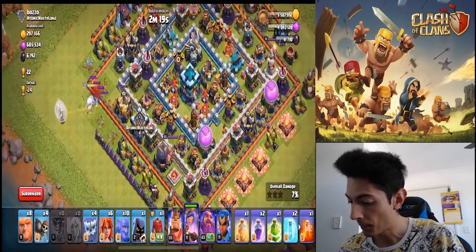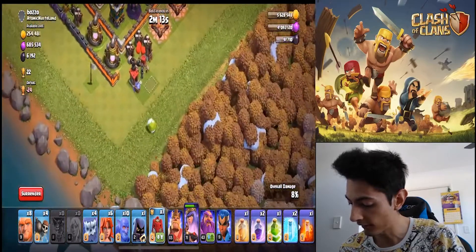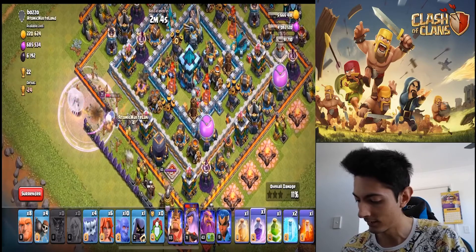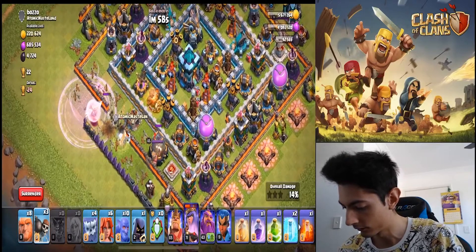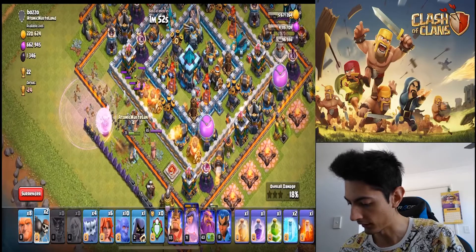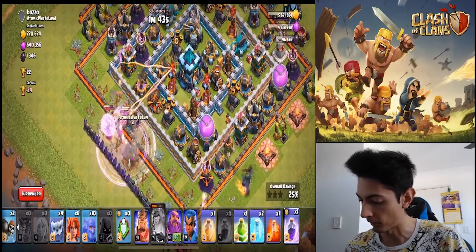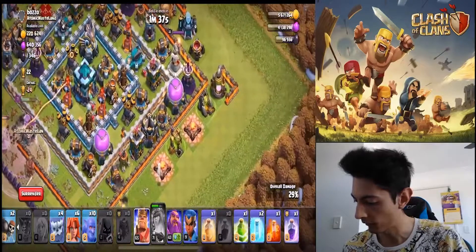See, there's a trap there. Doesn't look like there's anything in this clan castle, which is great. We're going to save our healers, save our queen — our gorgeous queen. I love our queen. Can we get our wall breakers? Can the wall breakers go in? No! Will she go in? This is a very crazy situation. She did have to use her ability. My goodness. Now I'm going to put the king over there.